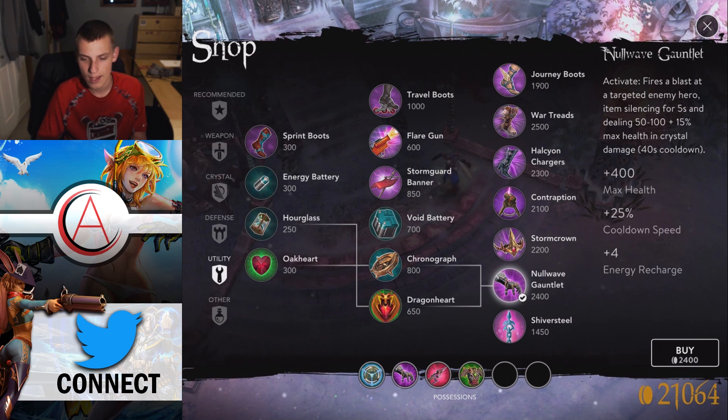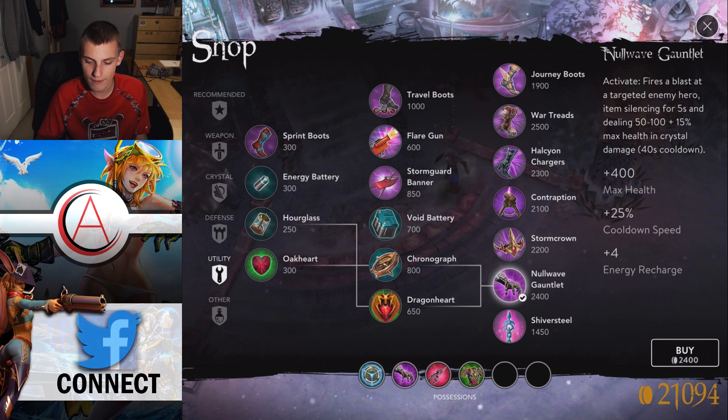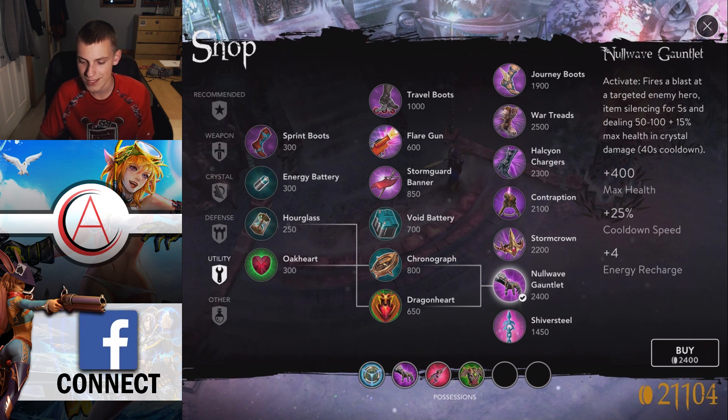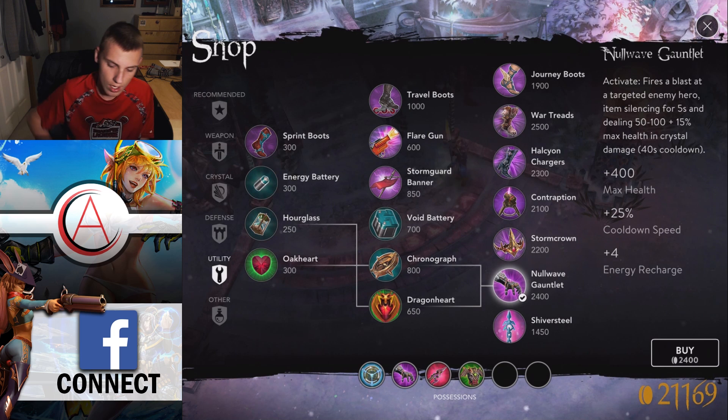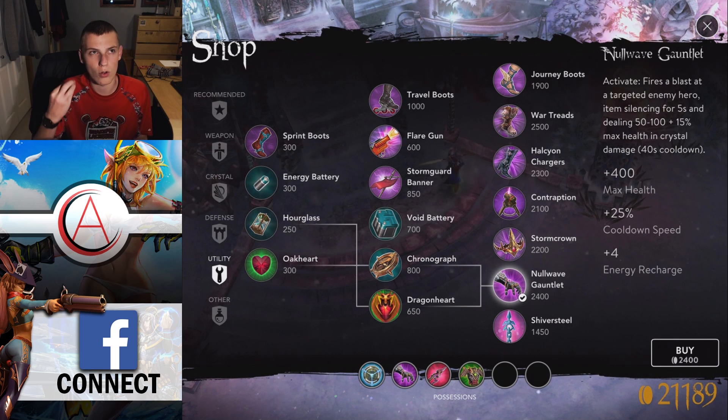Finally, Null Wave Gauntlet. It builds out of a Chronograph and a Dragon's Heart, giving you 400 max health, 25% cooldown speed, and 4 energy recharge. Its active fires a blast at a target enemy hero, item-silencing them for five seconds and dealing 50 to 100 plus 15% of max health in crystal damage.